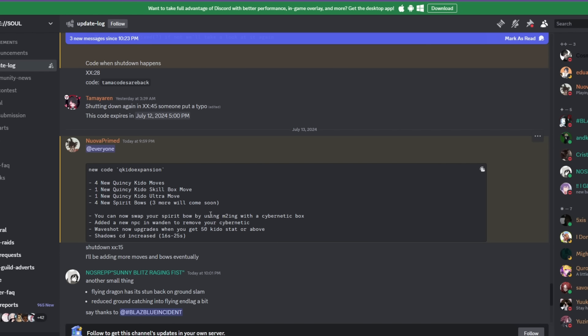You can now swap out your spirit bow by using an M2 on a site never box, which is cool. They also added a new NPC and wand to remove your cybernetic — I might have a showcase on that right after this video. Wave shot now upgrades when you get 50 Kido stat or above.